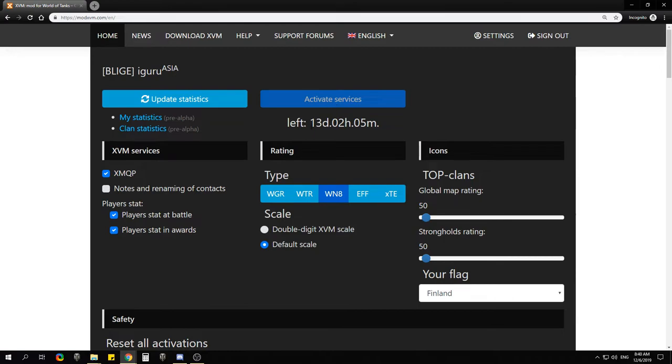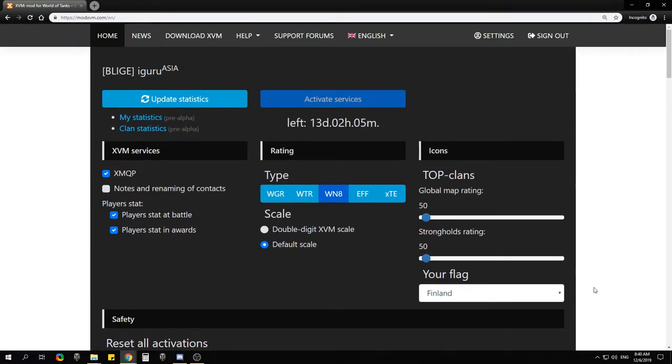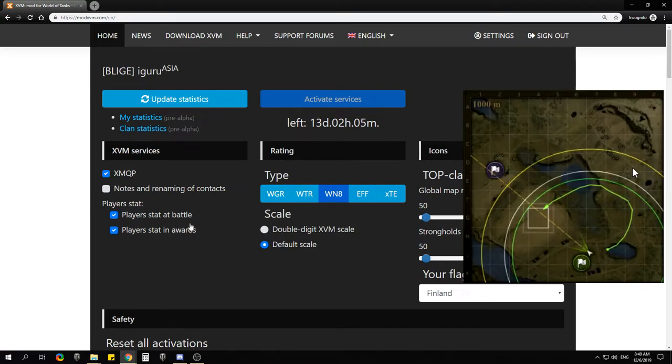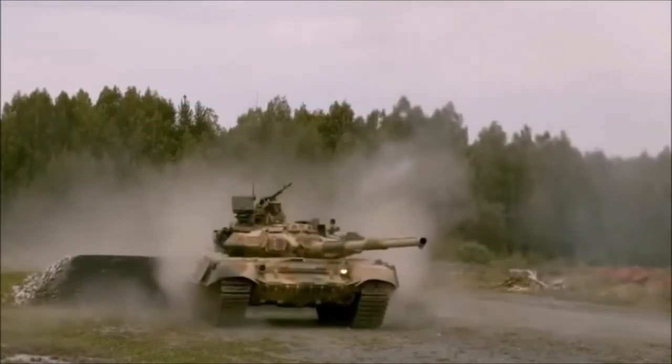Once logged in, go to settings and activate XVM. The activation lasts for 14 days and you need to renew it every two weeks. Make sure you tick XMQP and the related settings — it lets you draw on the mini-map, which is very useful for clan wars and team events when drawing arrows for your team. Hope you found this useful — if you enjoyed it, please give the video a like. See you in the next video!